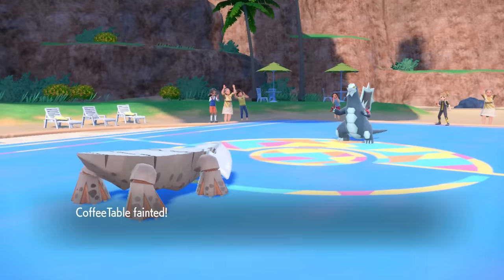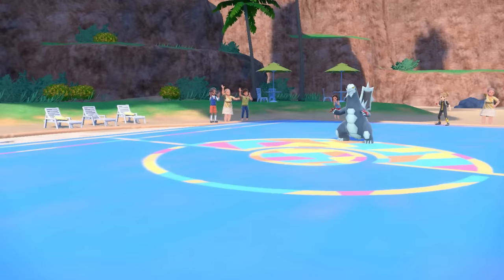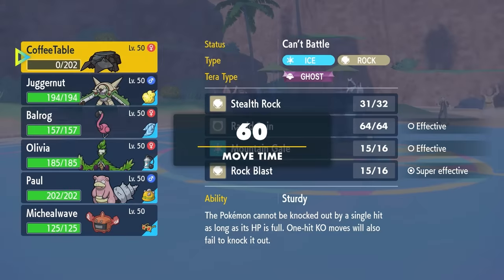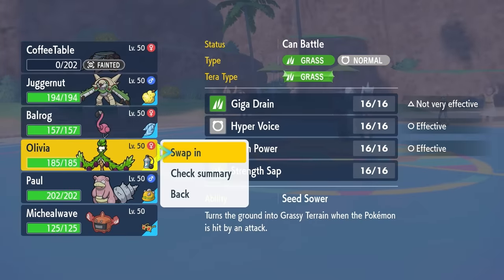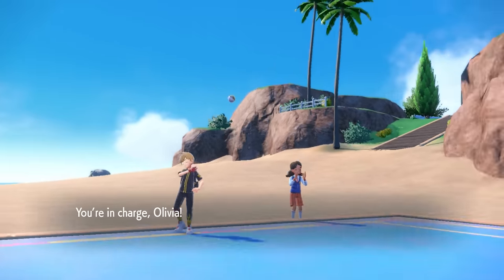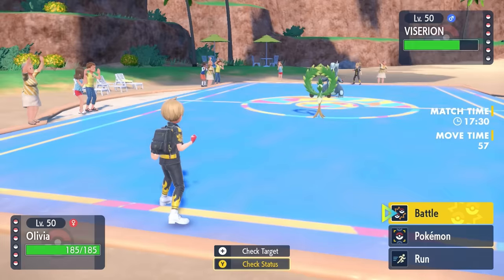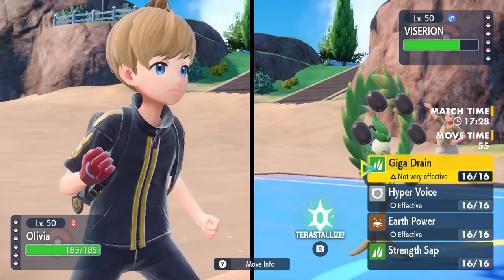They're actually just going to go into Baxcalibur and not play games anymore, and they just Ice Shard me. No more shenanigans out of this table. That takes care of me, which is fine — we did way more than that thing usually does. At this point I decide to go into the Arboliva, thinking this is a perfect opportunity to basically bait this thing into knocking me out.